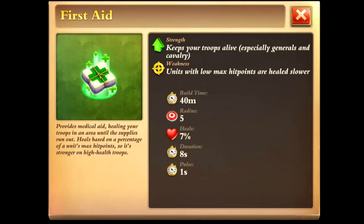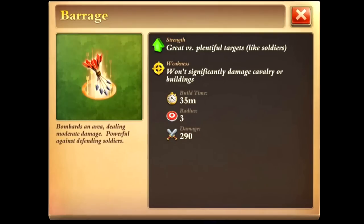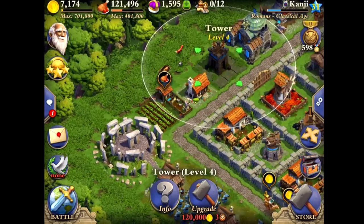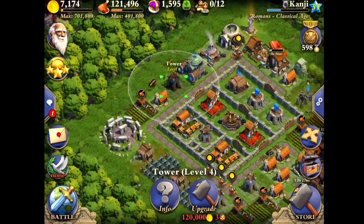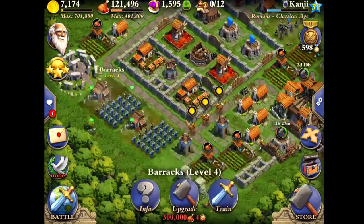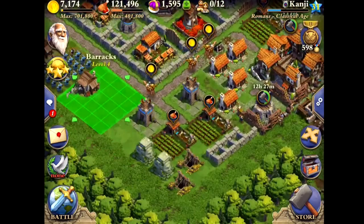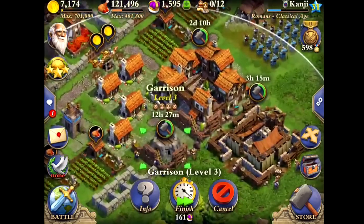I got level 4 towers, and I still haven't upgraded my economy much, except my road is at level 3 now. I got about two level 6 caravans but everything else is at level 5. I got 3 barracks which are at level 4, all maxed out. Level 4 towers right here, and I'm going for a level 4 garrison right now.